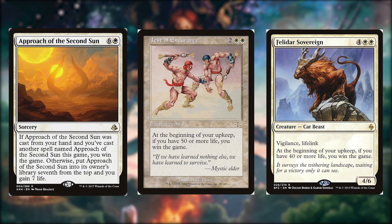So how do we win the game? Approach of the Second Sun for six and one white — it's a sorcery. If Approach of the Second Sun was cast from your hand and you've cast another spell named Approach of the Second Sun this game, you win the game. Otherwise, put Approach of the Second Sun into its owner's library seventh from the top, and you gain seven life. Test of Endurance for two and two white — it's an enchantment. At the beginning of your upkeep, if you have 50 or more life, you win the game. Felidar Sovereign for four and two white — it's a 4/6 cat beast with vigilance and lifelink. At the beginning of your upkeep, if you have 40 or more life, you win the game.